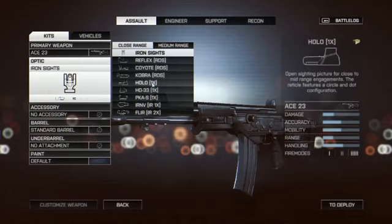Moving on to the optics attachments, you can look on the right side and see that any one of these attachments can affect damage, accuracy, mobility, range, and handling. Keep in mind these are only scopes so they won't have any effect on those stats directly. With the scopes, you have a wide range to choose from, even from close range to medium range.